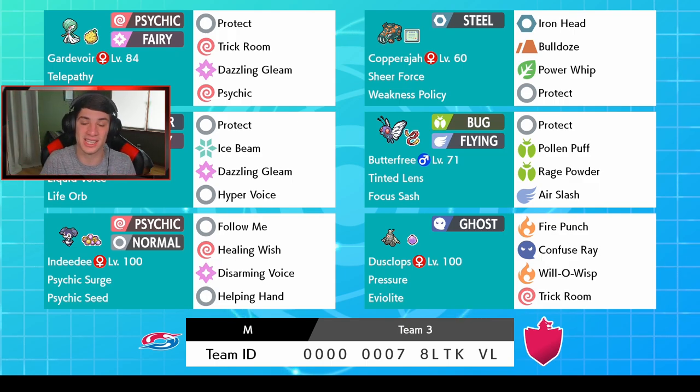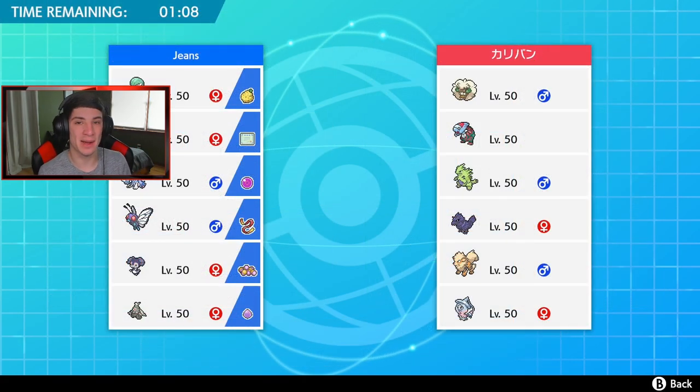The rental code is at the bottom of the screen if you want this team for yourself. I looked up what G-Max Copperajah's move does - it is G-Max Steel Surge, and it drops steel spikes all over the field, literally just dropping spikes on your opponent's field while also dealing damage. Here we go, first battle!